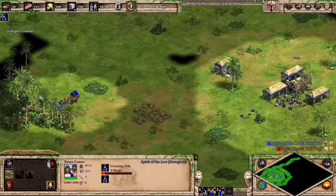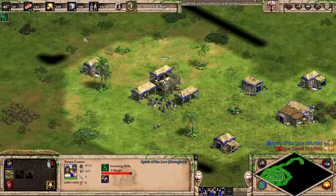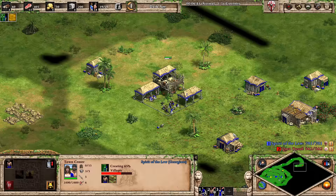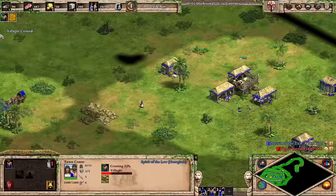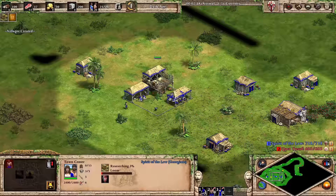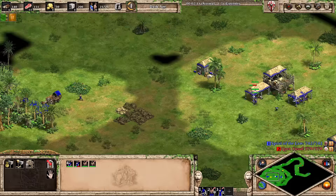I'm going to go up at 21 population. If this guy gets shot, he actually self-heals, so it might not even be the worst thing getting shot under the town center, as long as you don't lose him. I could probably click up after this villager at 20 pop, no problem, even without the elephant. I'm gonna go up one later - I just want a little bit smoother rush. At some point I should start flipping over to wood.